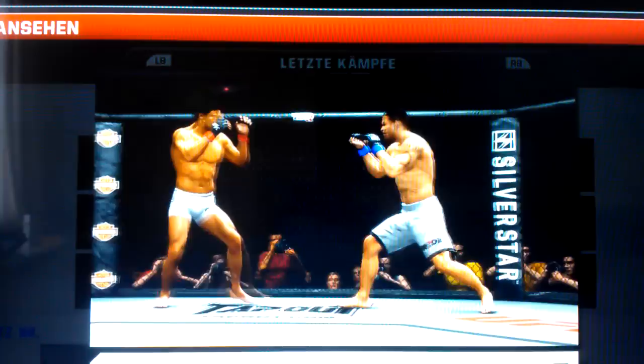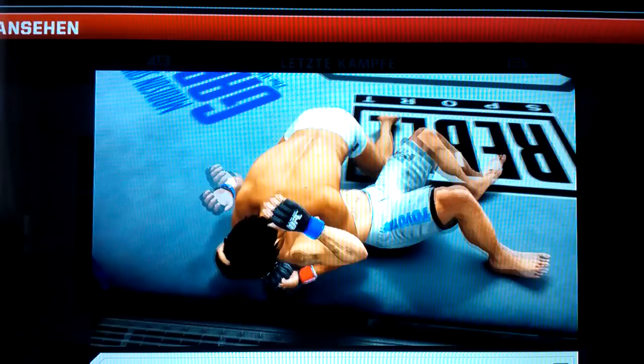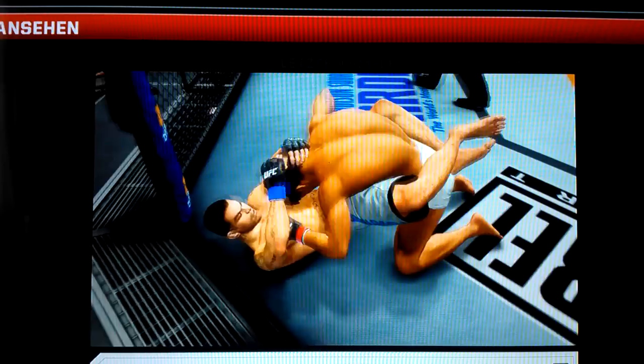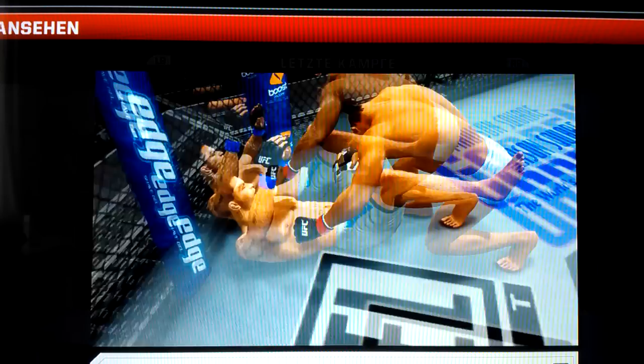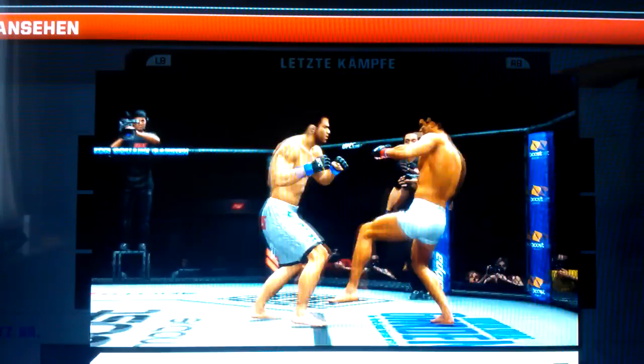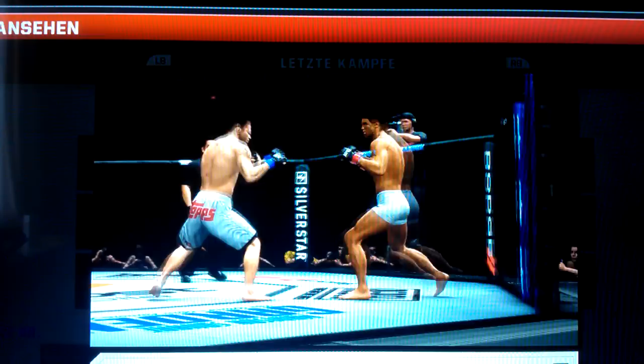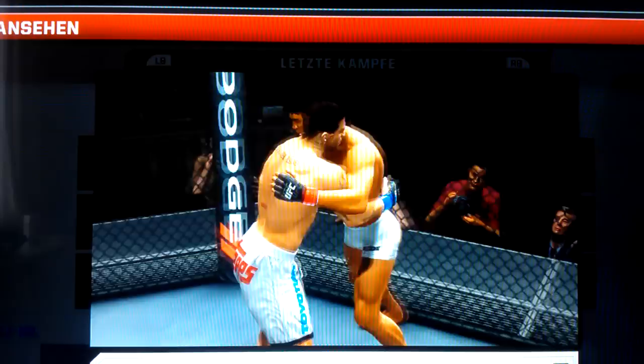Oh, nice knee! The clinch game once again. Beautiful judo throw. Nice right hand. He's in the guard now. He lets him up. Excellent combination — nice left and a right. He takes it down again, pushes him off his feet, then lets him back up. Second single leg stopped. Inside with the clinch again, struggling hard for the takedown.